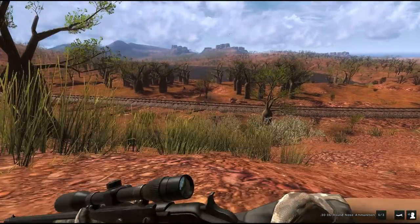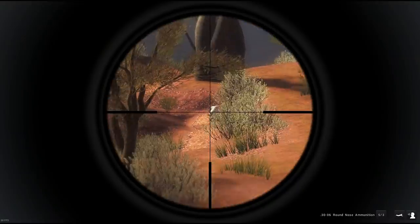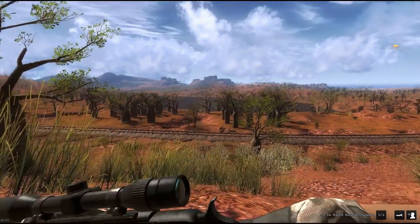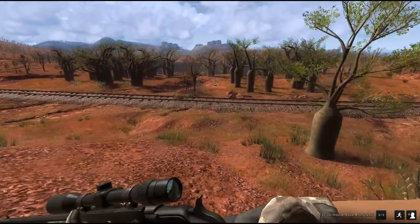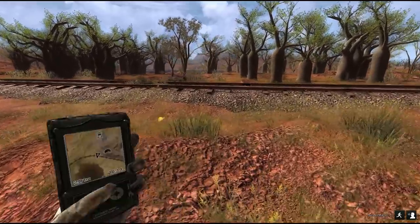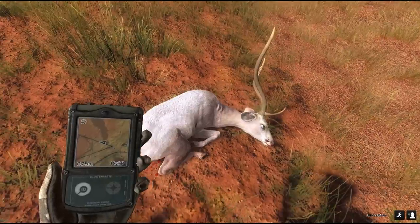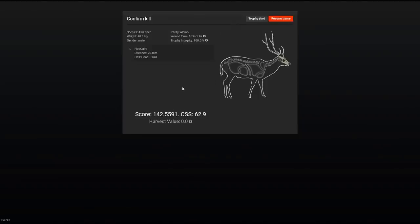This should be good for a shot. Bad shooting. As far as the permitted weapons, it's the same list as for the white tails, the black tails, and the Sitka deer, because of the roughly same size. Here is our Axis deer — I see what happened, I hit the head, it must have just lowered its head. 142. Like I said, 200 will be a really good trophy. And 98 kilograms.